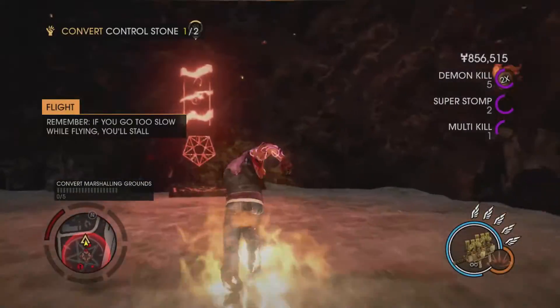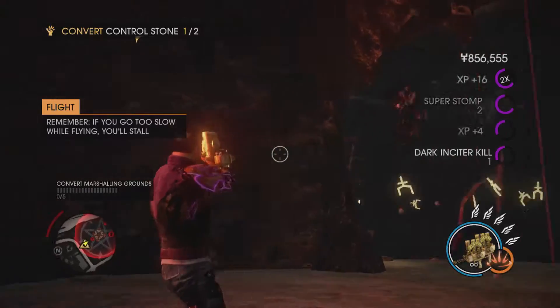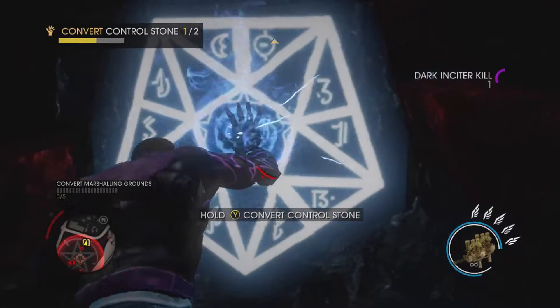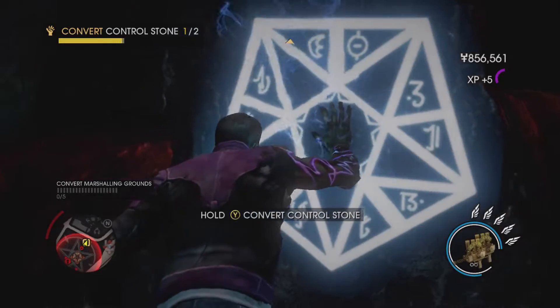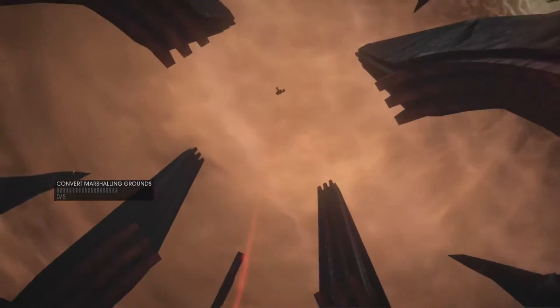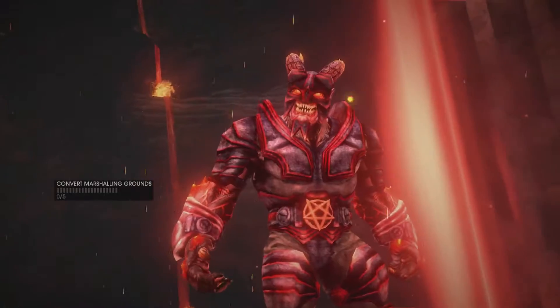Sometimes a good stomp is useful to clear enemies out. Marshalling grounds can be annoying at times just because of stuff like this. Anyway, there's the first one. So once that's completed, the Archduke is going to spawn. So if you need the achievement for killing them from LA or just killing some Archdukes, here you go.